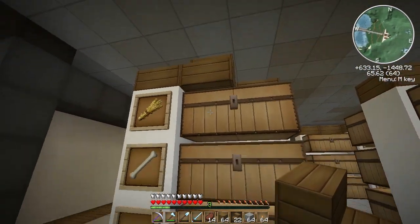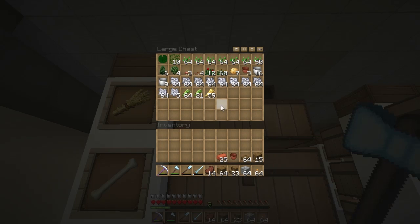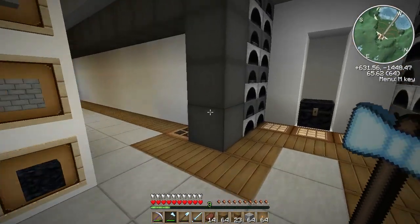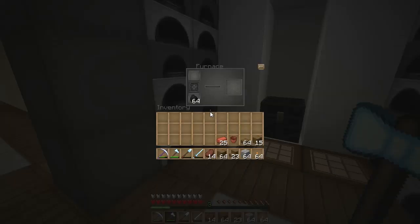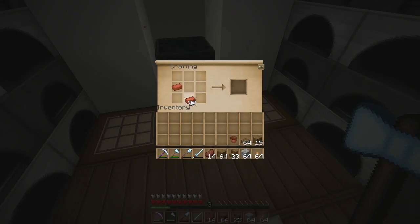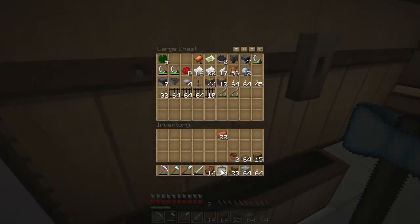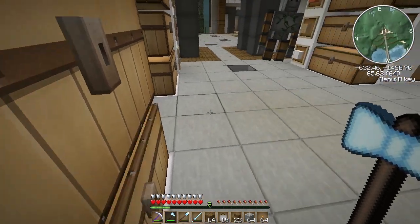Have I got any flower pots? I've got one, and I've got bricks and some cactus — actually no, I do not have any cactus. Oh man, I think I cooked it all. I'll have to just put normal plant spots there then. I need picture frames as well so we're going to put some pictures up.